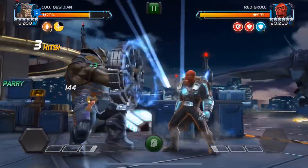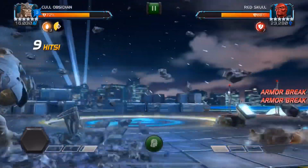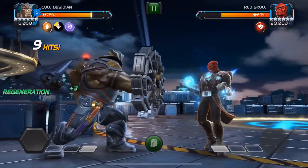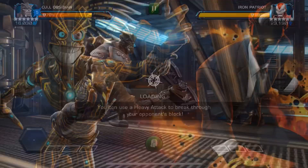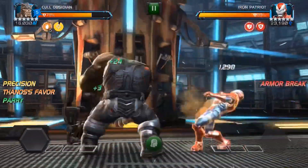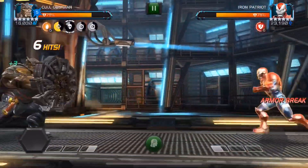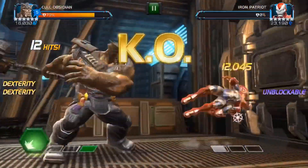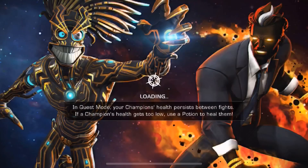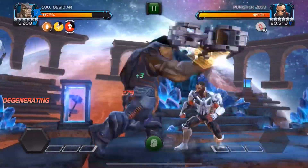Now we're in 6-1-1 with no retreat on, dealing with Red Skull as the second fight. We have three Thanos' favors on — far from fully ramped up — but still this fight lasted just 14 hits. Once you've done your initial ramp-up fight, which typically takes between 40 to 60 hits when running Cull without suicides, the next fights are already a breeze and much quicker. You only realistically have one important ramp-up fight, and that is the key to using Cull Obsidian.